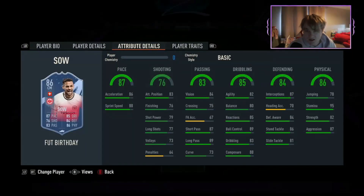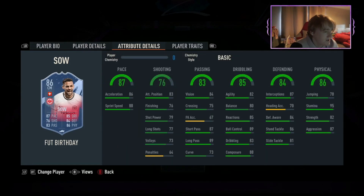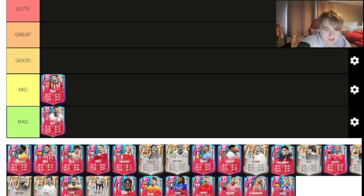Next player is Sal. Looking at Sal, he is not the worst card I've ever seen — he's solid, it's just three stars skill moves. It's a good cheap card but at this point in the game no one's gonna use him. Foot Birthday this year compared to last year is awful. For Sal I'm going to be a bit more harsh — I'm putting Sal in the bad tier, purely because there are suddenly better options for fullbacks unless you're on a budget squad.